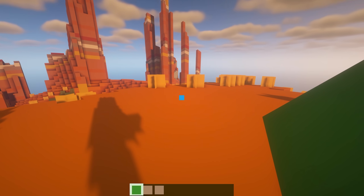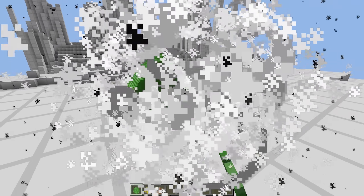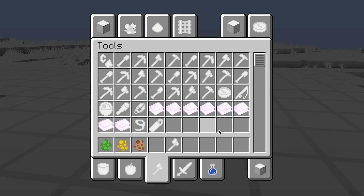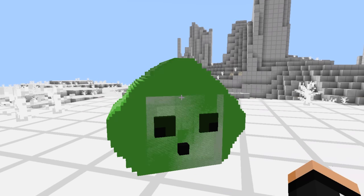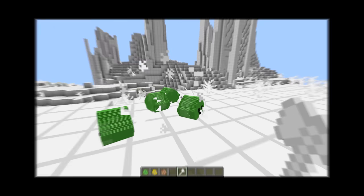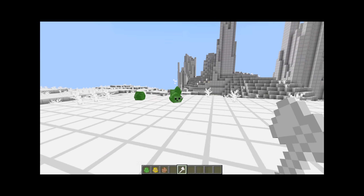Alright I'm ready to move on to the next curse level. 3, 2, 1, boom. What just happened? Why is everything white? Even the tools are white. And what the heck happened to the slime? This definitely does not belong in Minecraft. And what do the baby ones look like? Oh my gosh - I'm gonna run away from here.